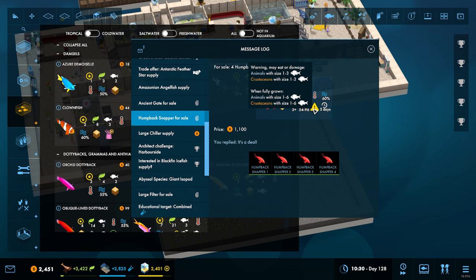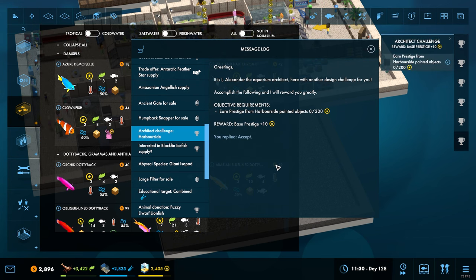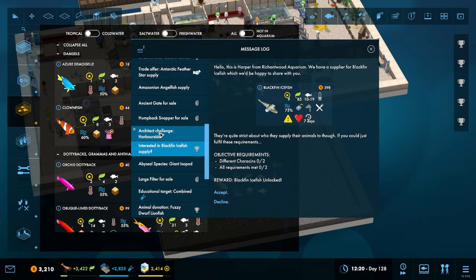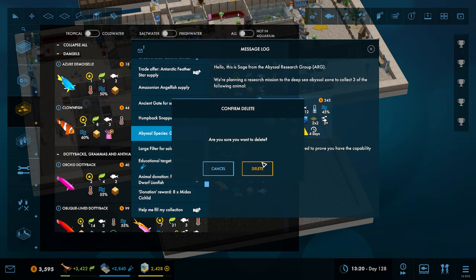We'll do this because it helps us - we need to put in more tropical fish for our pirate area. Painted objects from harbourside - we'll get rid of that one. Blackfin ice fish - no, we'll get rid of that one as well. Just clearing out these objectives we don't need right now.